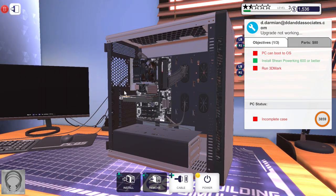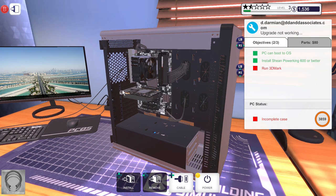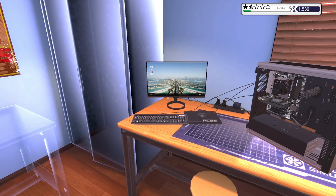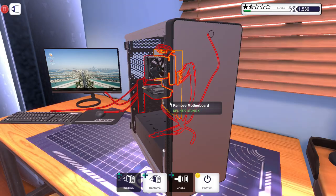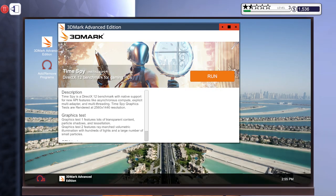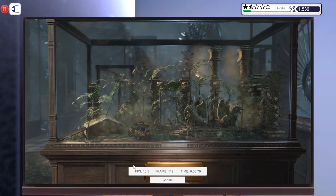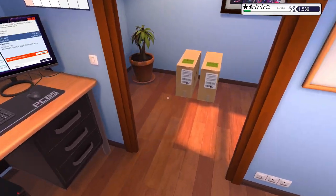That actually happened to me once — I bought four gigabytes of RAM, took my PC to the workshop, brought it back home and it didn't turn on. Brought it back to the shop and they said they installed the wrong type of RAM in my computer. How can you do that? This computer is running at 16 FPS — that's not too bad, running better than the one we worked on previously. Come on, benchmark faster.